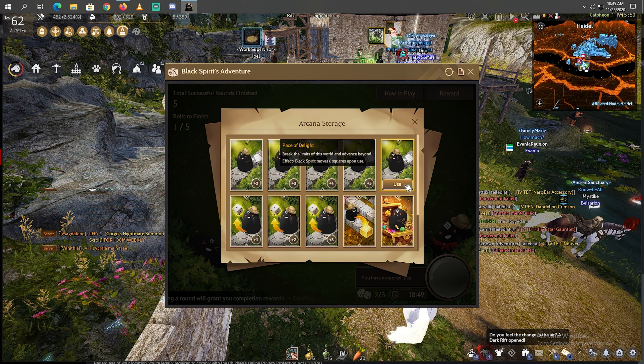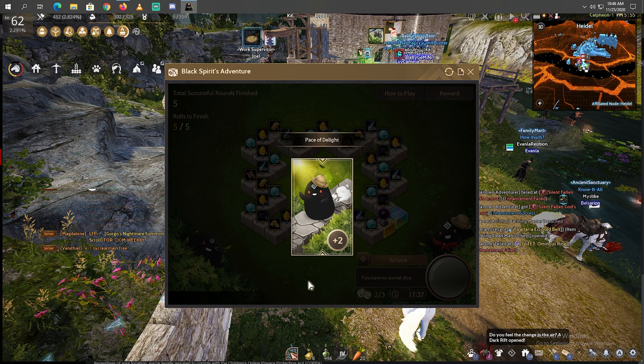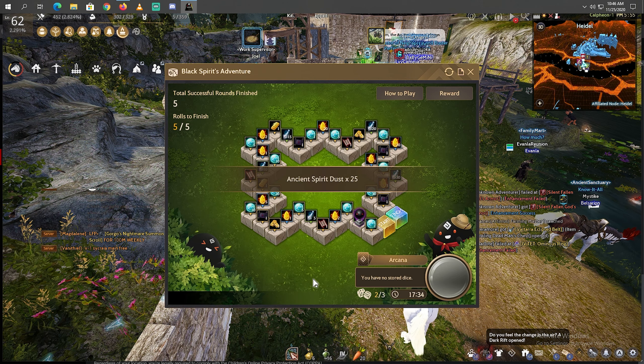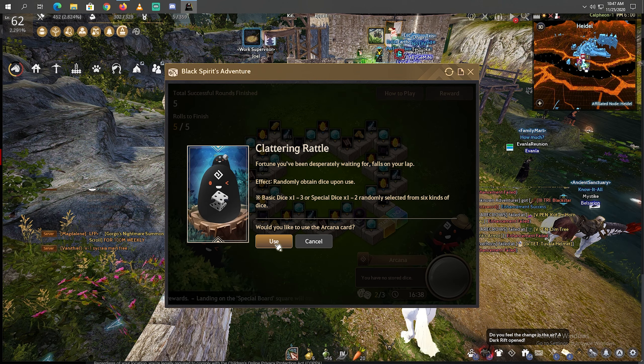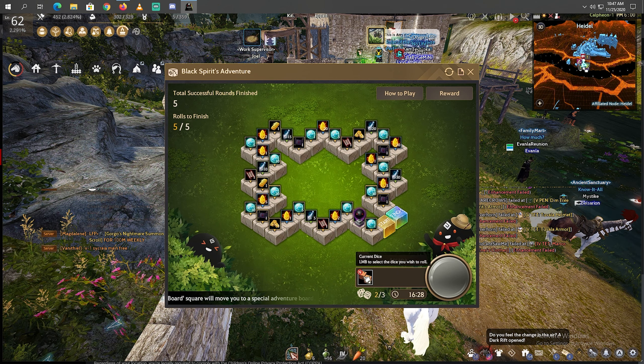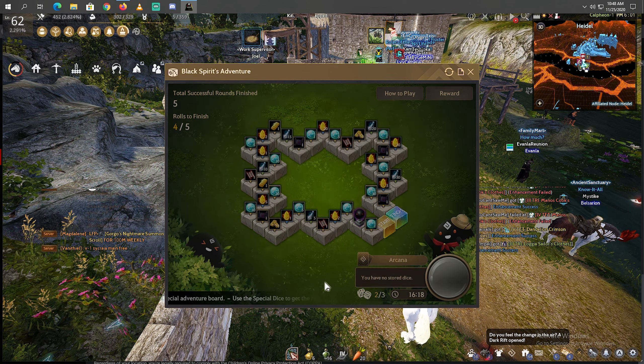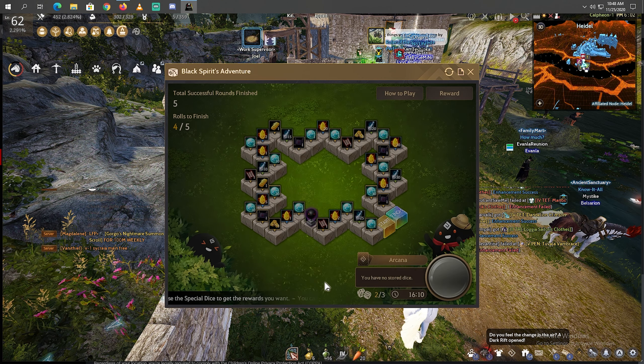Now let's use it. Back to start, and then I use the lucky number 2 to get the ancient spirit test. And then I use this one to get a random dice. We got 4. 1 more roll, and we got 7.